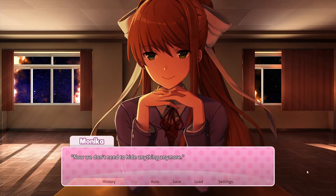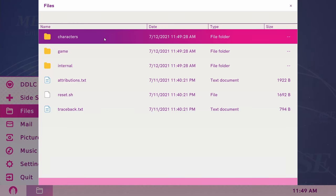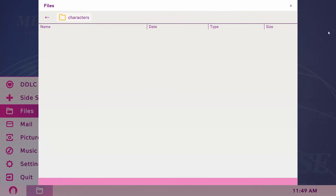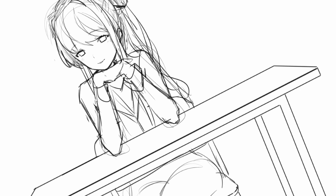To get the eleventh sketch, delete Monika's character file before she begins any of her monologues. This can best be done right after you read her poem "Happy End" and before the text box disappears for the first time. If you are successful, you'll see a concept sketch of Monika's only CG in Act 3.